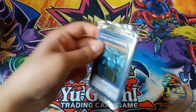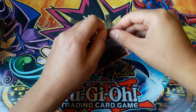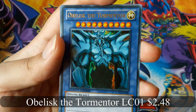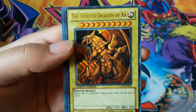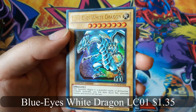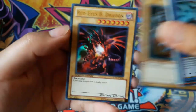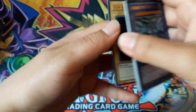I opened up the promo cards first. Obelisk the Tormentor — that's cool. Slifer the Sky Dragon and the Winged Dragon of Ra. These are the originals with the different colored backs and are not playable; there is a playable version but it's in a different set. Also the Blue Eyes White Dragon tablet art, the Dark Magician tablet art, and the Red Eyes Black Dragon, which I think is the second artwork.